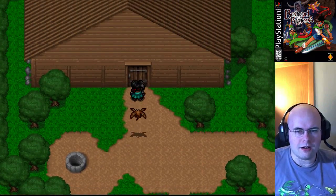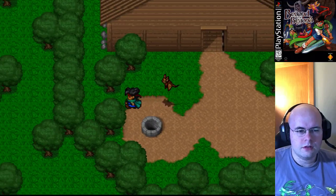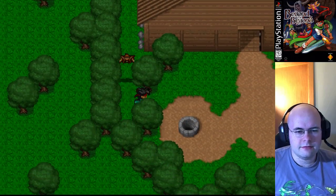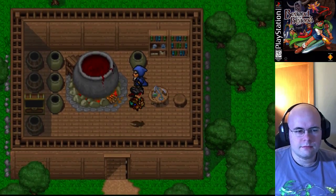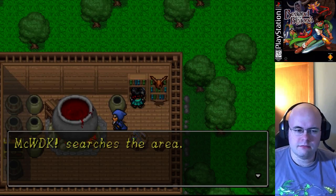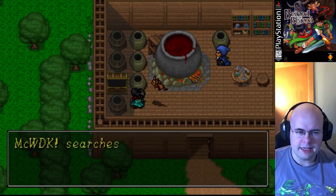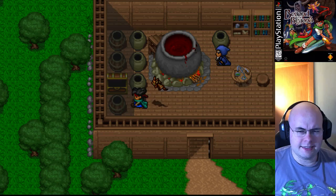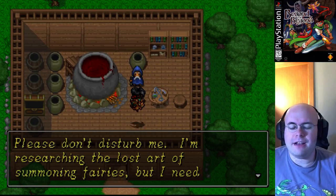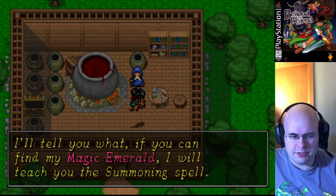Full of clear water. Source of agility. Let's go ahead and hit bookshelves first. The proper method of magic experimentation. Various medicines - some type of medicine in the vase, some type of medicine in a barrel. I get the funny feeling he deals with medicine. He's researching the lost art of summoning fairies, but he needs to find his magical emerald. So if we can find his magic emerald, he will teach me the summoning spell.